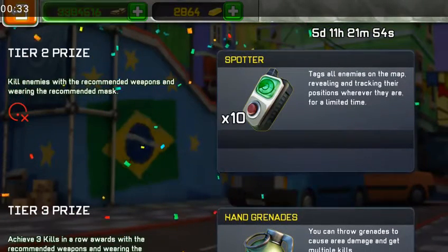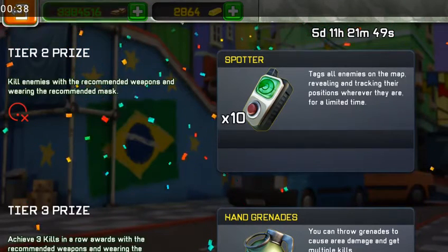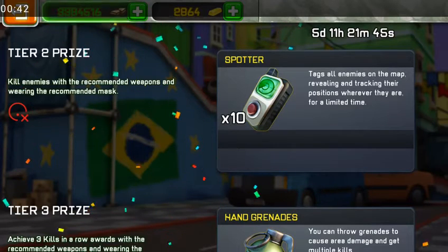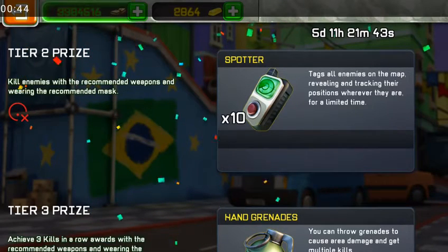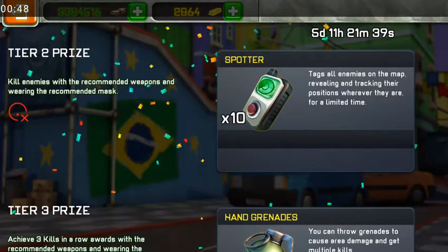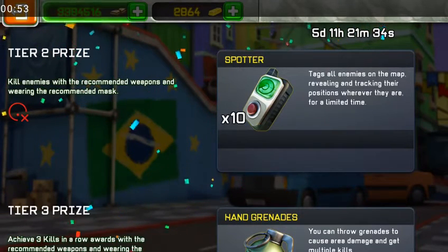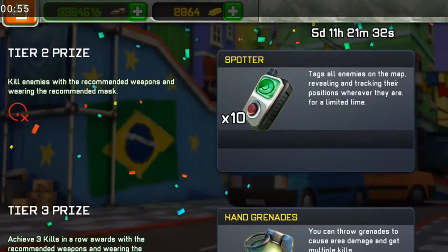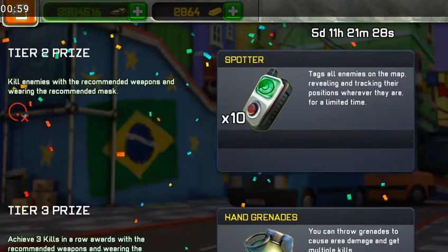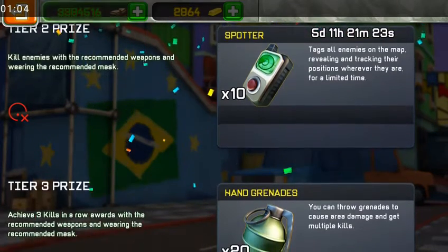Tier two: kill enemies with the recommended weapons while wearing the recommended mask. All you have to do is wear the mask that you already want. If you don't have the Stuntman jacket, use the golden fire breastplate, which will give you a damage boost on your primary weapon. It will help you a lot, especially if you are using the assault rifle or the SMG.